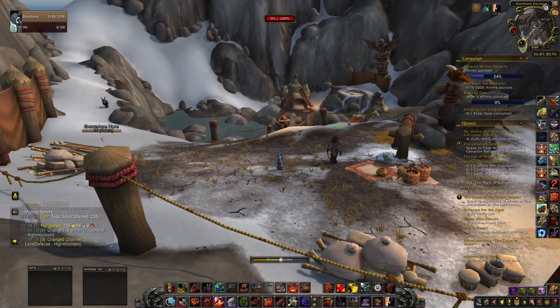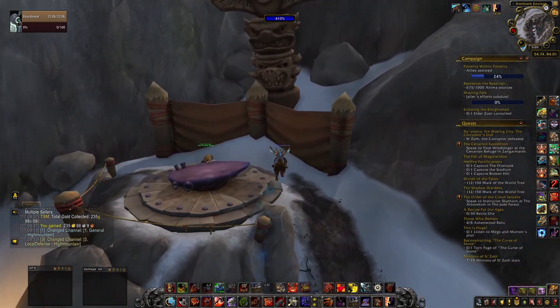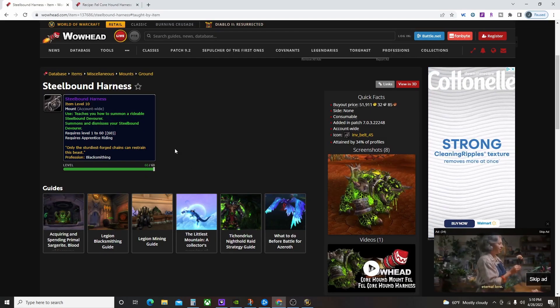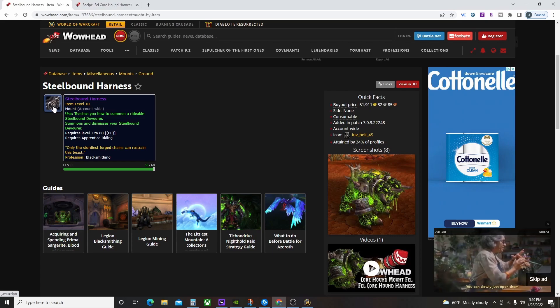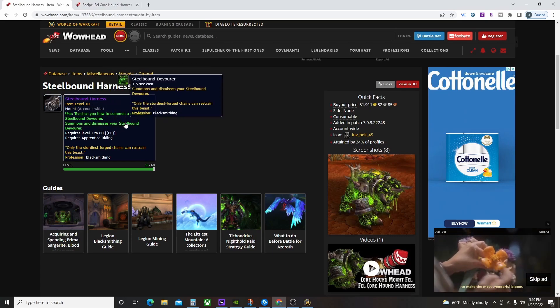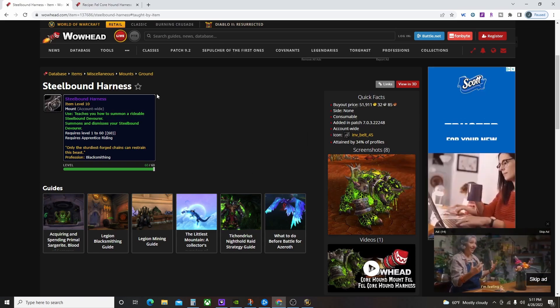The mount we're going to look at does not have any such ridiculous gating. Let's look at it on Wowhead — the Steel Bound Harness is the item you're going to be selling and crafting, and what it teaches you is the Steel Bound Devourer, which is like a core hound except it's just like fell — like a fell core hound.